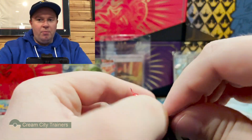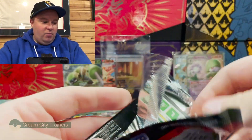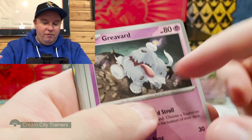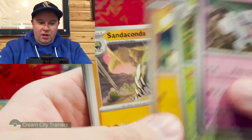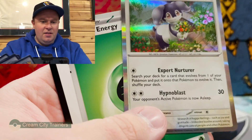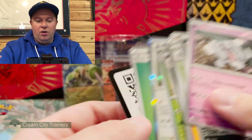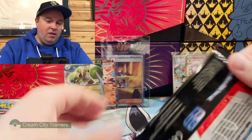We need to make up ground in this box because the previous box was so bad. Hoping the algorithm comes back for us. Pack six: Greavard — love the alt art of that — Spewpa, Metang, Sandaconda, Katy, Staraptor, Bisharp, and a Ditto. I don't think I have the Ditto. Basic energy and the code card — leaf energy. Three packs left.